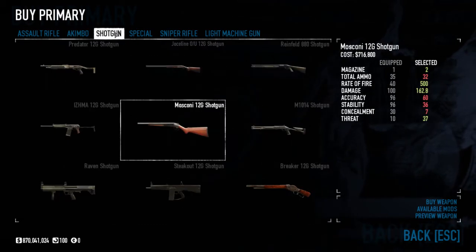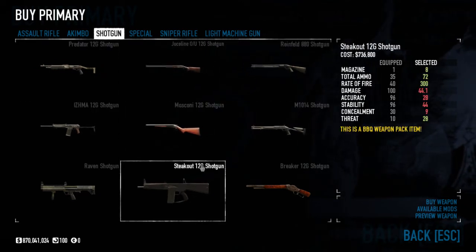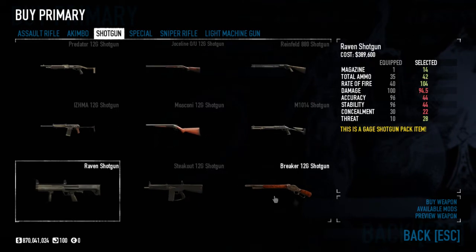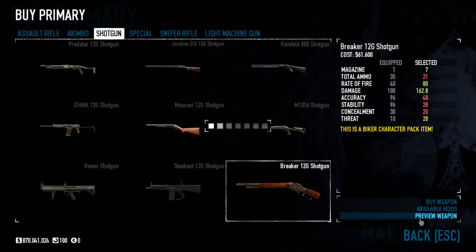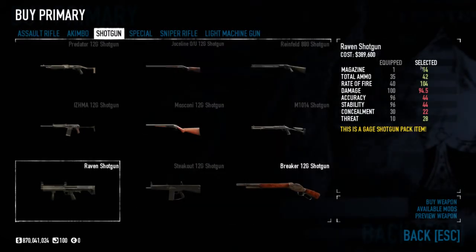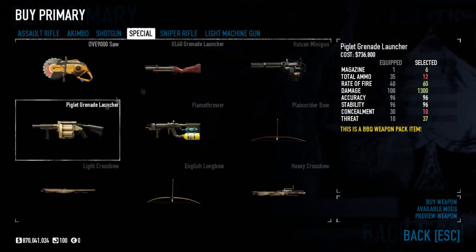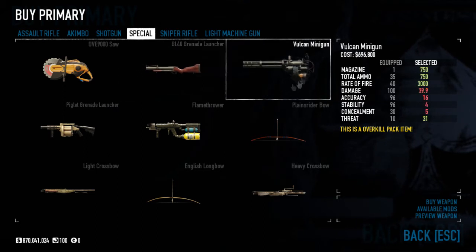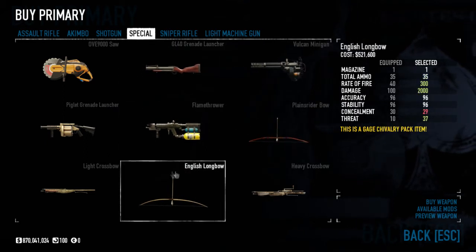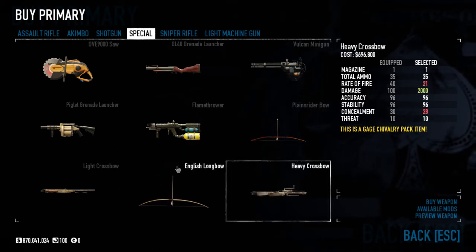Shotguns — don't even try. The only primary shotgun you might get to work is the Raven, because of its high damage. You could maybe fit the Breaker but it doesn't have enough ammo. With the Raven you can get crits, all your shotgun skills, and it has a good magazine — that's the ideal primary shotgun. For specials, the grenade launcher obviously works. The GL40 is better; the minigun is garbage. Crossbows are wonderful, though I wouldn't advise the English Longbow.